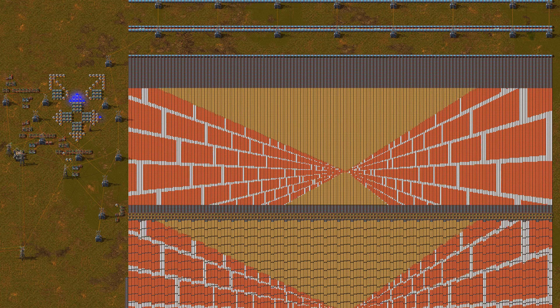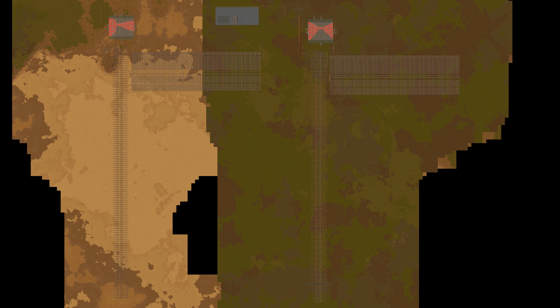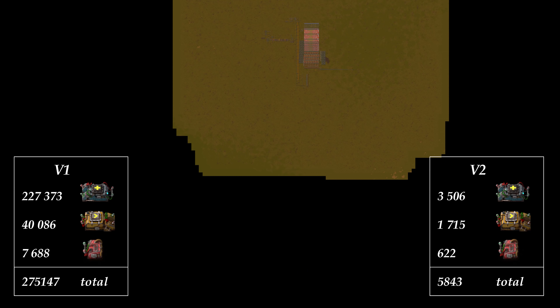Another big difference is the size. This is a screenshot of version 1, and this is a screenshot of version 2 with the same zoom level. Version 2 uses almost 98% less combinators.